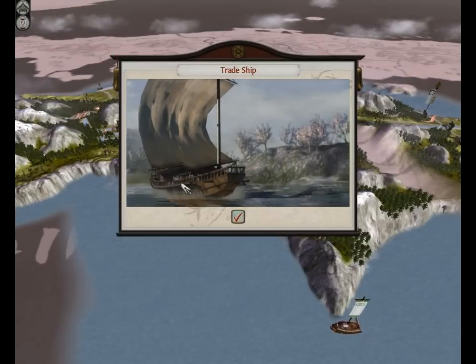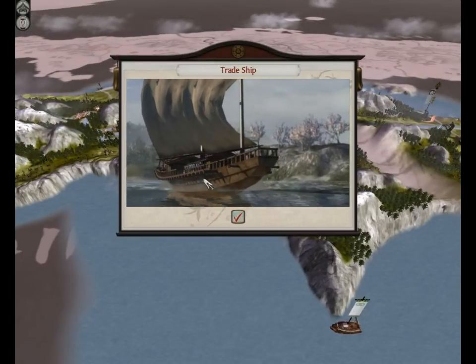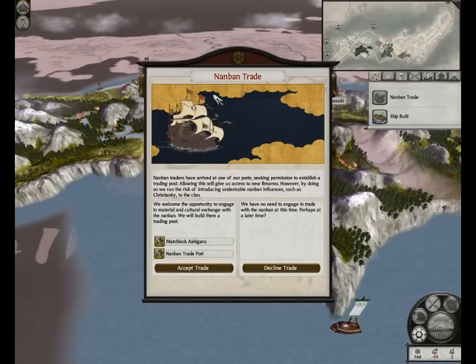I can recruit trade ships now. Gonna skip that video because it's very plain. And I got the event again like I did last time — the non-bond trade event. It was the thing where I could let the non-bonds build a trade port, and I get Matchlock Ashigaru, but I also get exposed to Christianity, possibly.